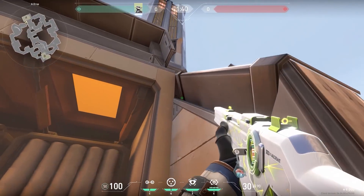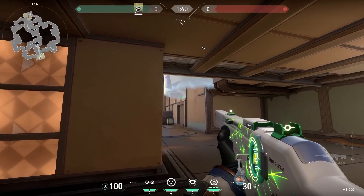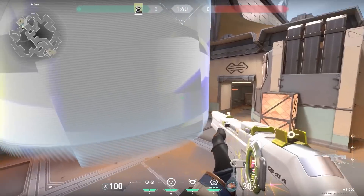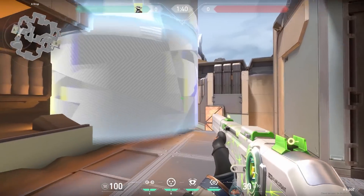Now a cool Skye trick on Fracture. When you are standing in satellite, try throwing your cage in this corner. After that, go to site, and when the enemy is pushing, activate your cage and you can easily spot their legs. From the enemy's perspective it doesn't look like there's a gap, but there's actually a small gap. Sneaky peeky.